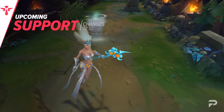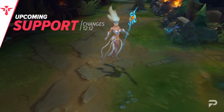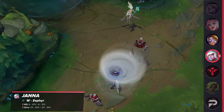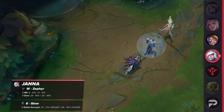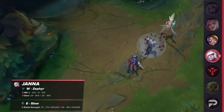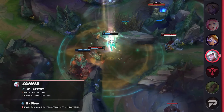With bot laners covered, we'll conclude the video with some support changes. We'll begin with a nerf to Janna — she's one of the strongest supports in the game right now. Her W's bonus damage and slow will be lowered, and her E's shield strength and AP ratio will be reduced. With even less value on her shield, trades in the early game will play out less favorably for her and her lane partner. The reduced slow can also potentially decrease her poke damage, as landing a follow-up basic attack will be even more difficult.